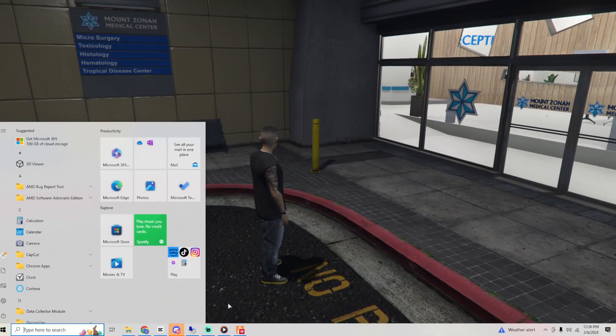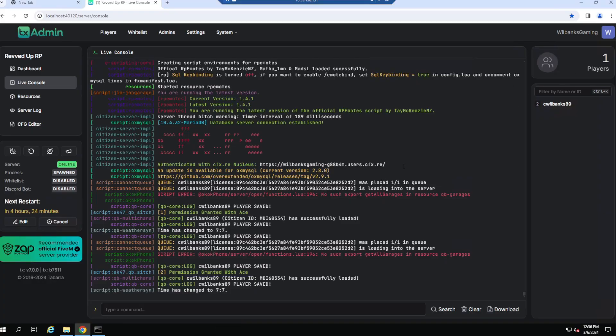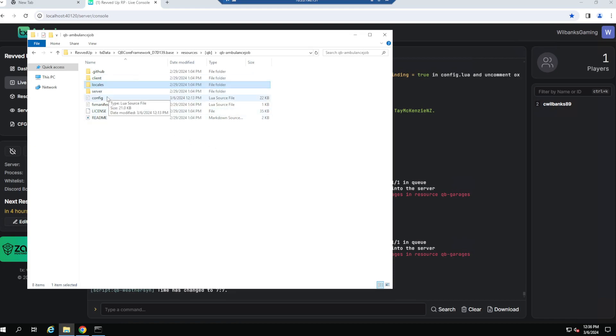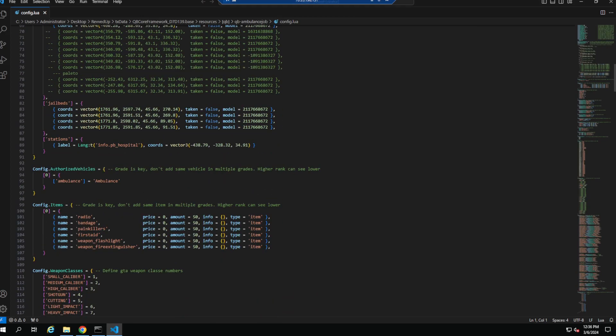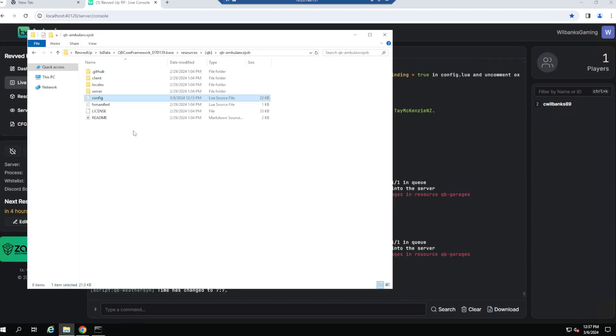I'll also show you how to change the vehicle in your ambulance script if you have a different vehicle. Go to the config, scroll down to Authorized Vehicles, and put whatever the name of the vehicle is you're using, along with the grade. Grade zero means any grade can pull out that vehicle. If you want only certain roles — like your main doctors — to pull out a specific vehicle, set the grade to whatever grade they are on your job script.